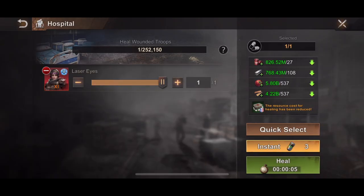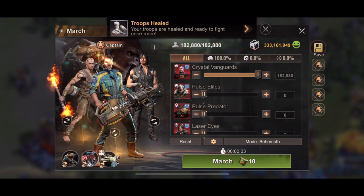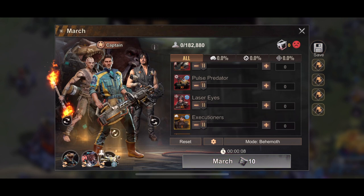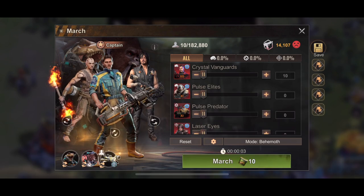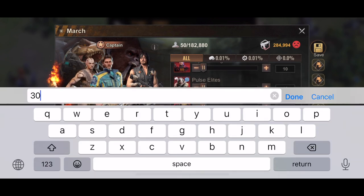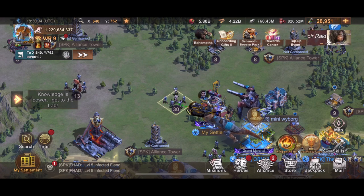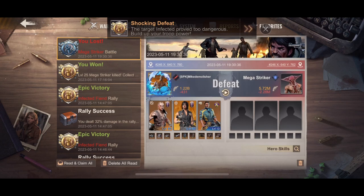The big question is: how powerful is this? Let's test it. I have a level 30 here, so we're going to send 10-10-10, which is 30 troops total, and see if I can kill this level 30. Shocking defeat — I got wounded: 42,000.